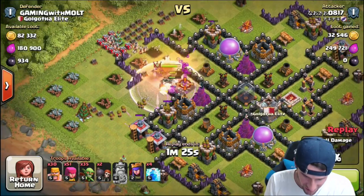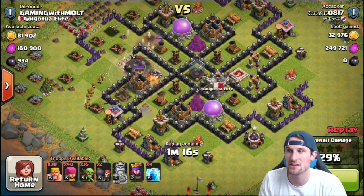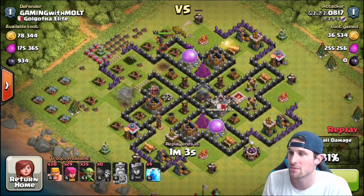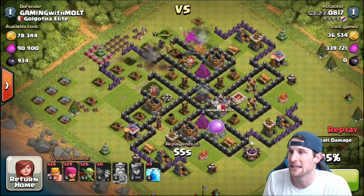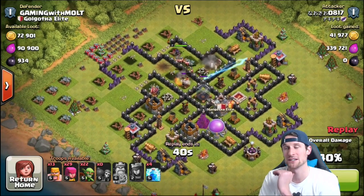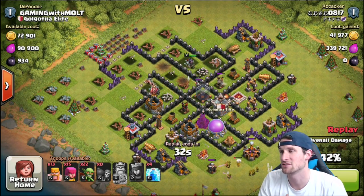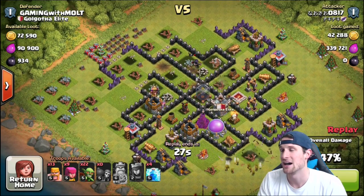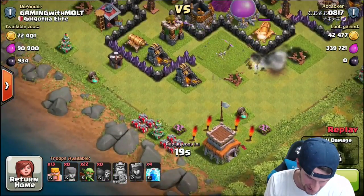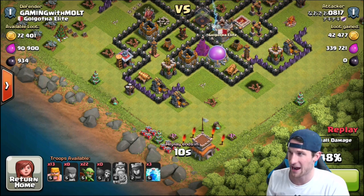He's coming in hot against all of this elixir. This base has been working really, really well for me, honestly. It's super mazy — it's got all these different compartments. Even though he uses his wall breakers and comes in, there's still a lot of different compartments for the attacker. He drops off his Archer Queen with a bunch of archers right here, drops off some wall breakers, gets up in there. And even once he does that and the Queen comes in, she still does not go after the Dark Elixir. He's taken none of my Dark Elixir yet, so this base is working really, really well.